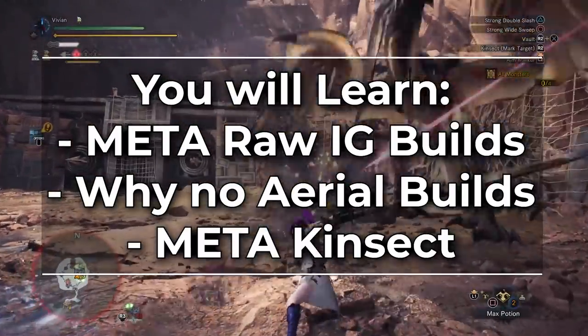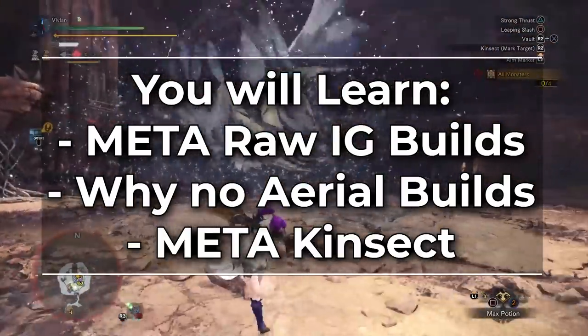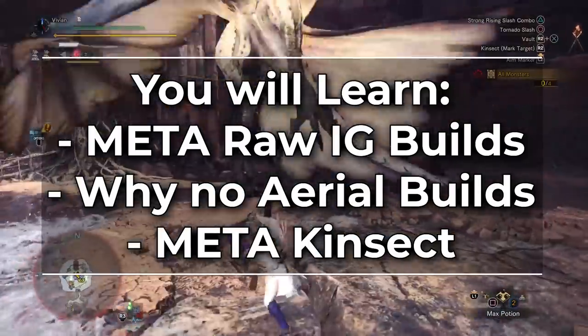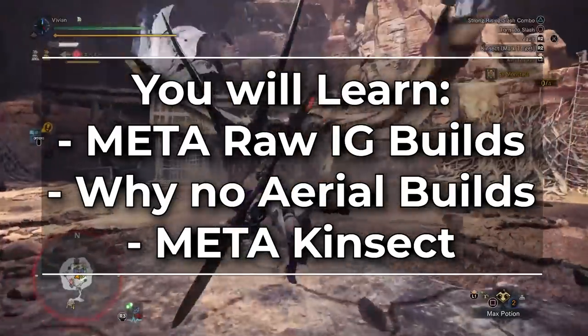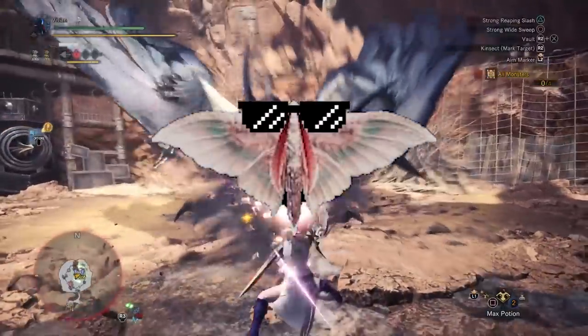We'll be covering Elemental Insect Glaive in a separate video because there's a few of those to look at. We'll briefly touch on why we don't have any Aerial Insect Glaive sets, and why Ground Helicopter is just mathematically superior for damage. And finally we'll explain Insect Meta — AKA why Pseudokath is the Mac Daddy of Kinsects.